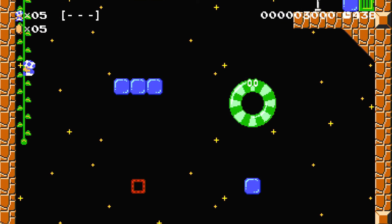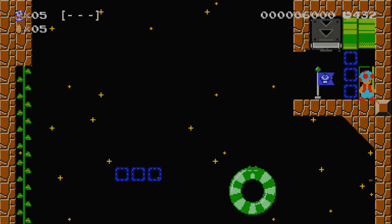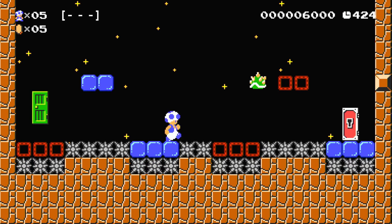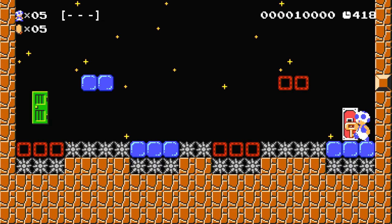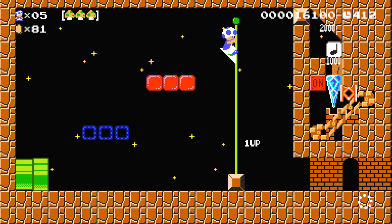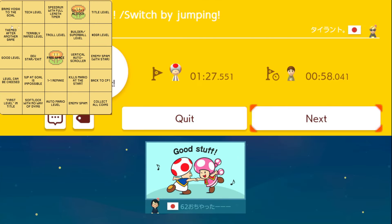Hey, this is picking up in difficulty. Fire flower, that's cool, and we got a checkpoint. Alright, that was pretty fun. On-off blocks — we got that. I mean, I would consider it a good level. I did like that, so I'll give it a good level tag.